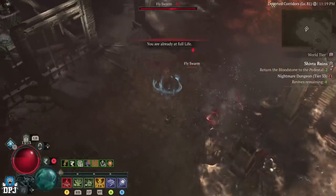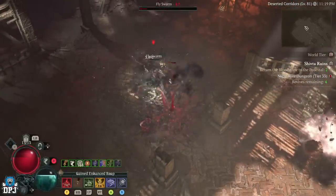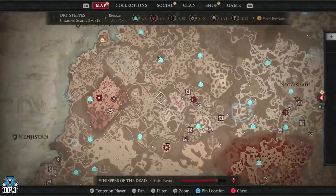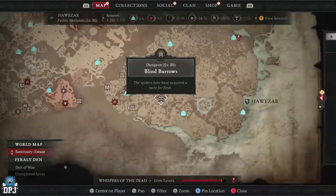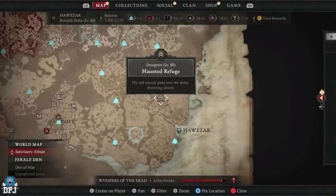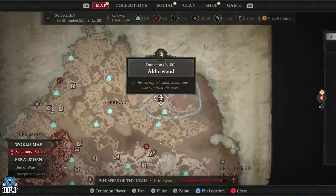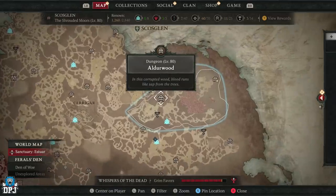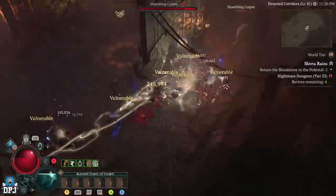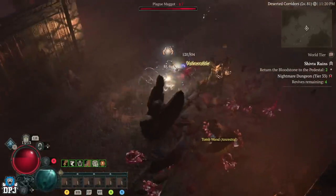You want to find that perfect nightmare dungeon to farm. There are plenty of great options: Onyx Hold, which I demonstrated this with, is a great dungeon. Blind Burrows is great, Aldo's Cave is great, Haunted Refuge is great, Demon's Wake is great, and Aldowood is great too. Many dungeons in this game will give you increased XP, though some are more efficient than others. Unfortunately this does not work in a team, so this is solo only.